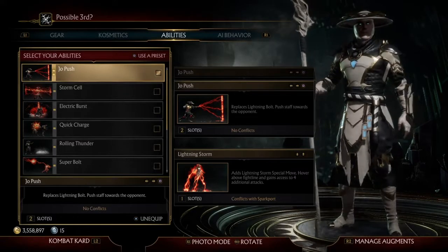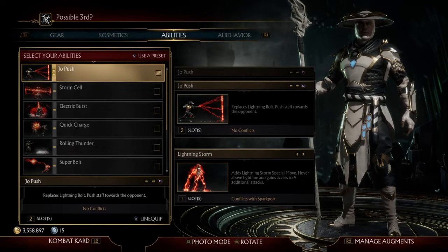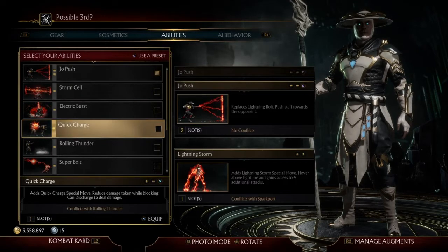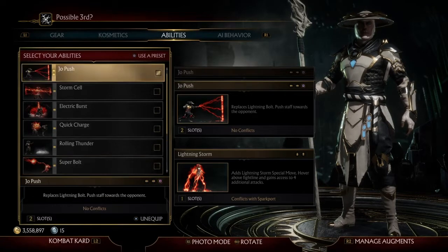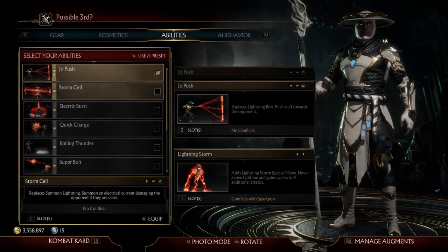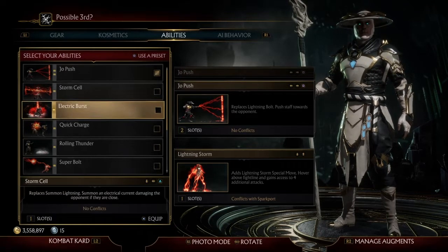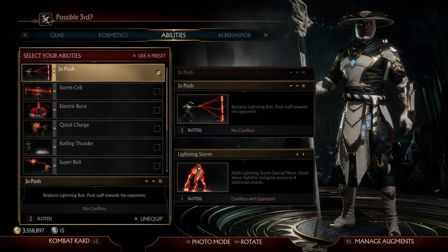What I'm going to go over first are the abilities that have already been used — Storm Cell, Electric Buzz, Quick Charge, Spark Port, and Electric Current — are already been used, so those are automatically taken out. We don't think they're gonna recycle moves, which would just make the variations feel like a little tweaked. They're gonna be completely new, completely different moves. So I'm going to go over moves that have not been used, and my first possible third variation I'm going to go over is: